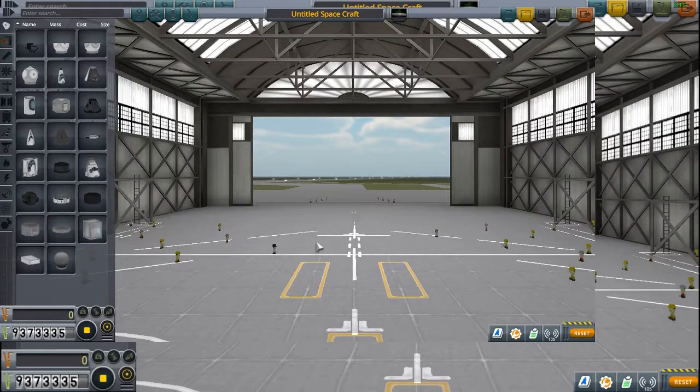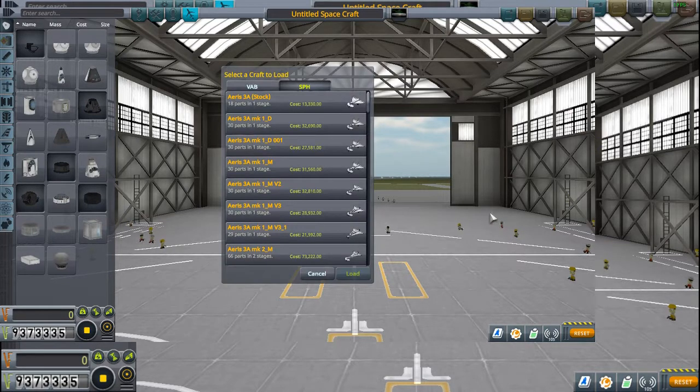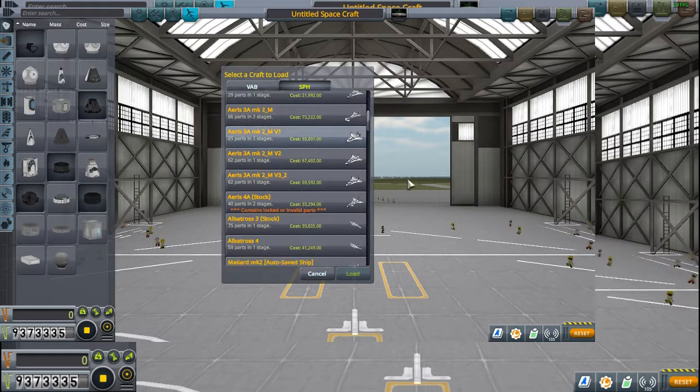Over time, we created a few rovers and we've been testing them on Kerbin. Today we'll be taking Rover Mark 4, adding a parachute to it, and then dropping it from an aircraft to see if it's, well, doable.